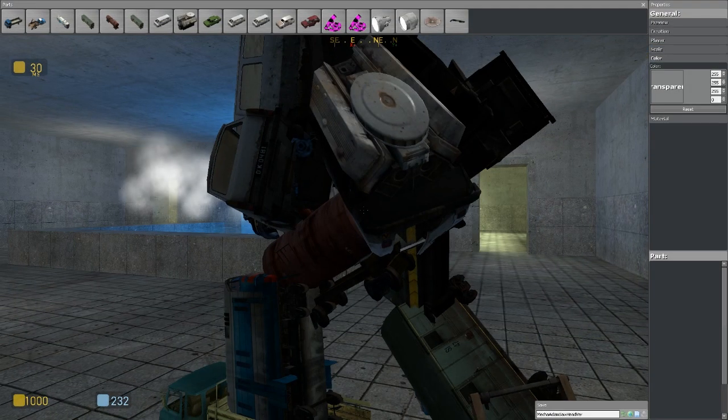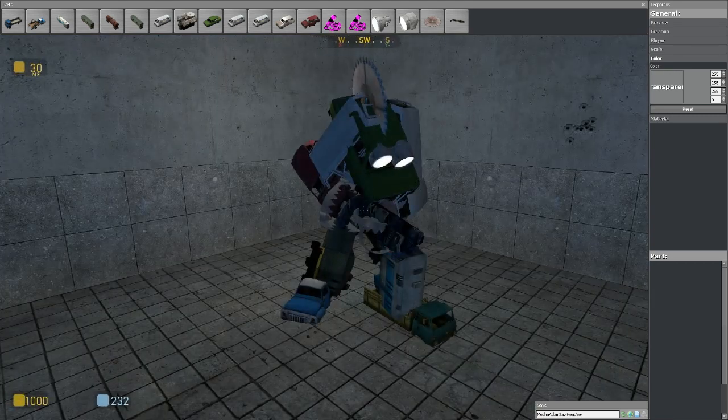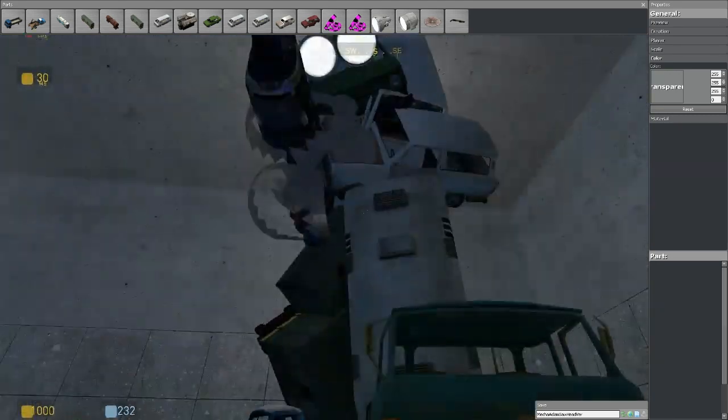Then you get this. If you hold down and right click with your mouse, you can zoom out. Hold down and left click, you can rotate the camera around.